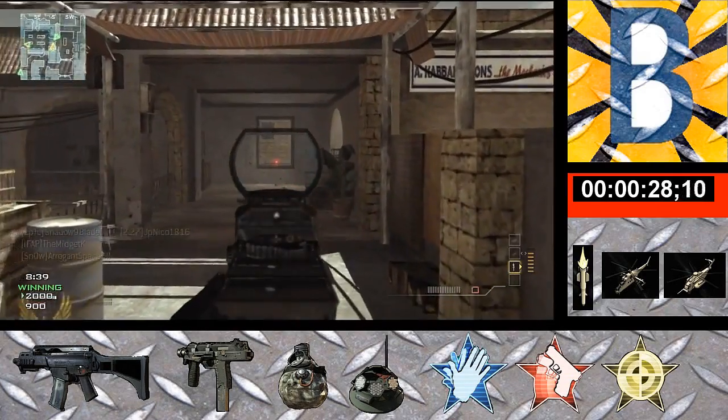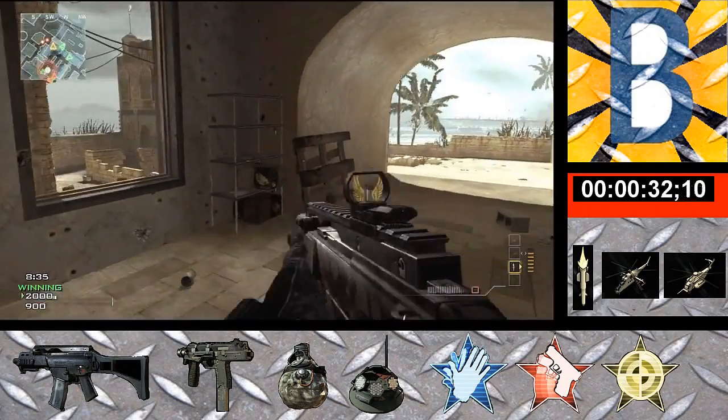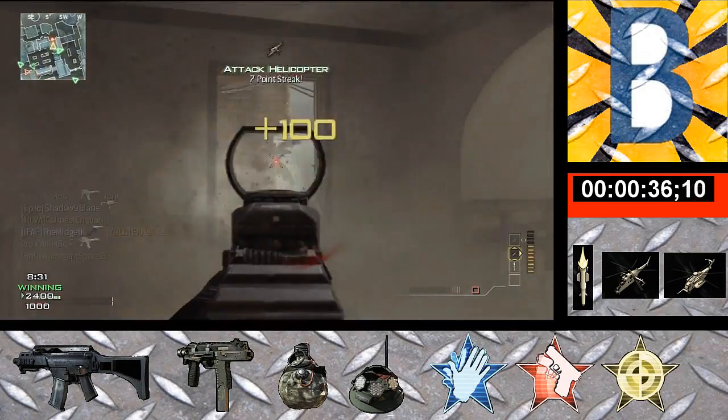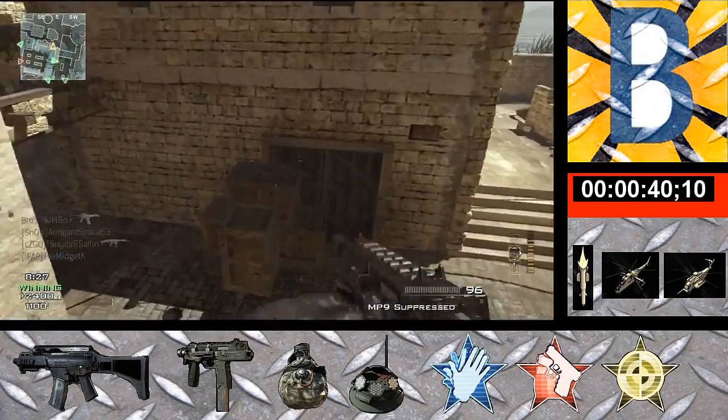As you can see in my border, I've got my custom class and I'm not going to go through all of that because you guys probably know what all that is. And I've got a timer just below my logo so you guys know when the first kill started and when the MOAB is being called in.